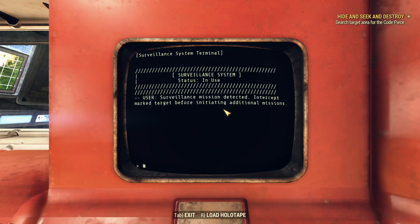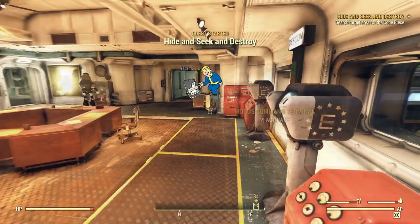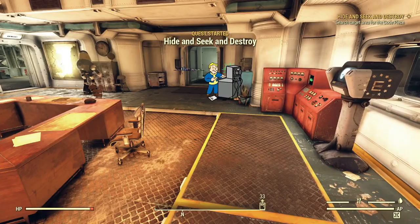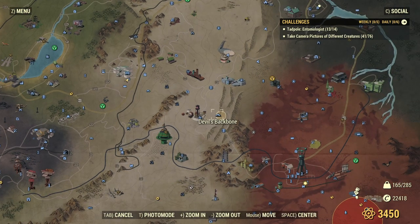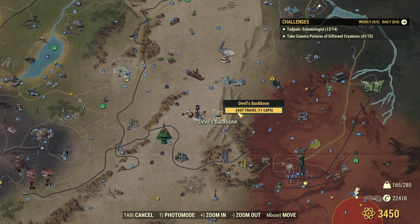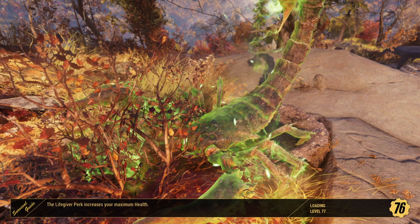Search the target area for a code piece — let's hide, seek, and destroy. Bringing up the map, we need to go over here near Devil's Backbone, so we're just going to fast travel there and see if we can find this officer who's going to be walking around with a code piece and steal it from him.